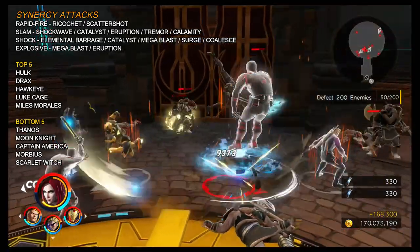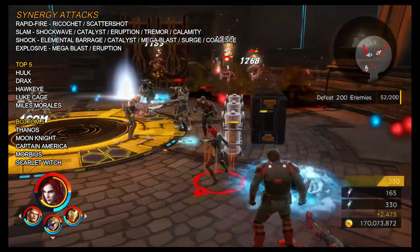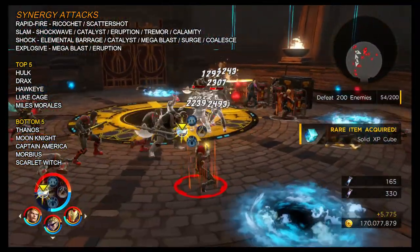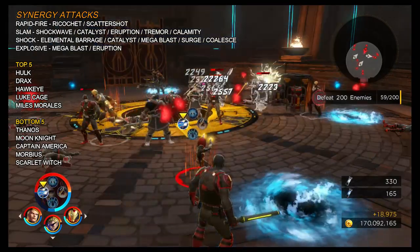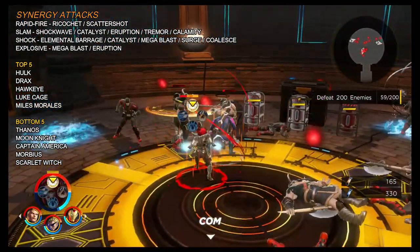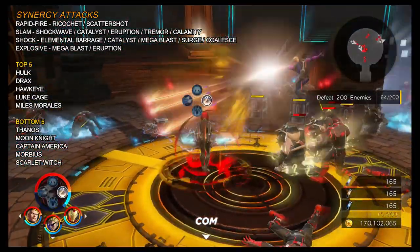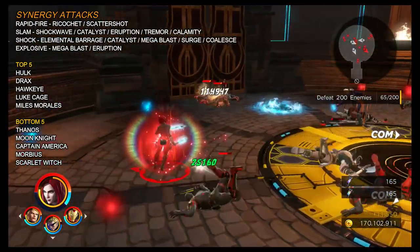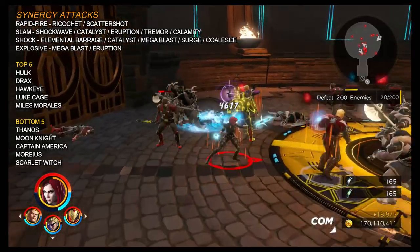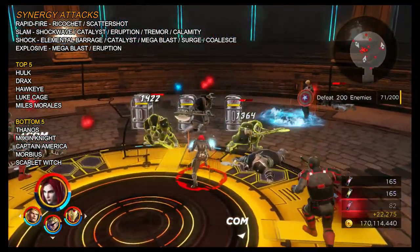Her top five synergy characters are Hulk, Drax, Hawkeye, Luke Cage, and Miles Morales — though again, the self-synergy means it's not strictly needed. The bottom five are Thanos, Moon Knight, Captain America, Morbius, and Scarlet Witch at the very bottom — but the self-synergy means you can run with those characters and still get your synergy attacks in.